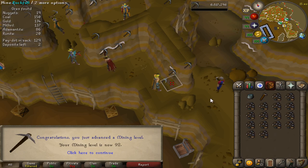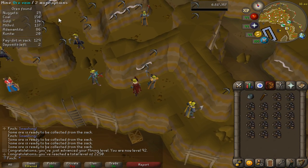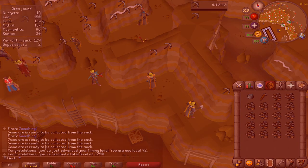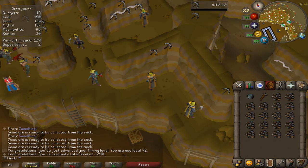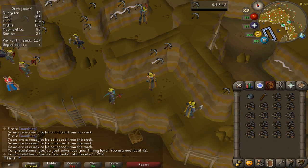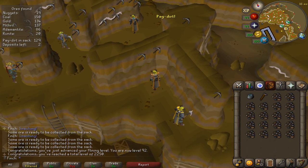That is 92 Mining, which brings me to 2250 total overall. Also puts me at base 92 across the board, which is pretty cool. I've unlocked Amethyst, which I may use at some point for a bit of AFK training — it's quite slow XP, like 20K an hour, but very AFK. And if I ever did get lucky and get a Twisted Bow, it would be nice to have a decent stack of Amethyst arrows.